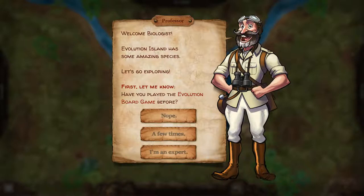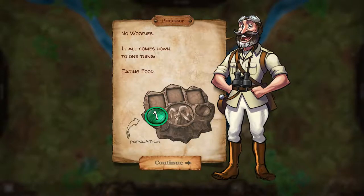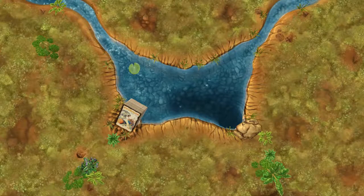Welcome biologists — Evolution Island has some amazing species. Let's go exploring. Have you played the Evolution board game before? Nope. No worries, it all comes down to one thing: eating food. Population. Okay, there's some sound — and it's loud!